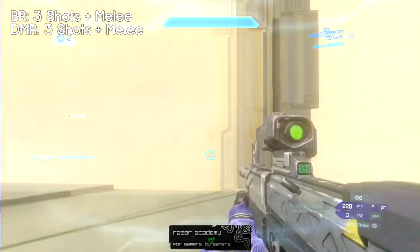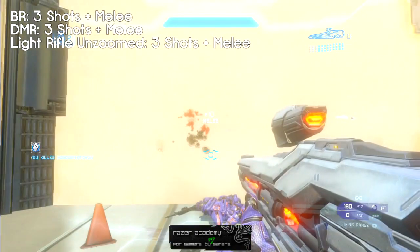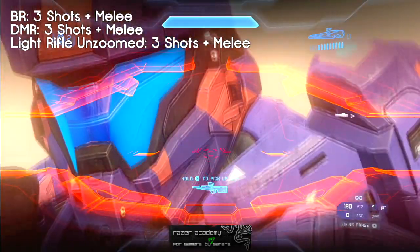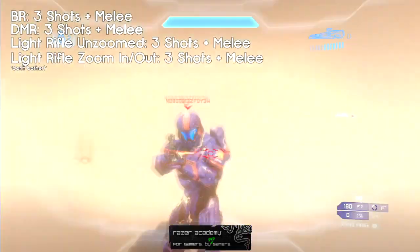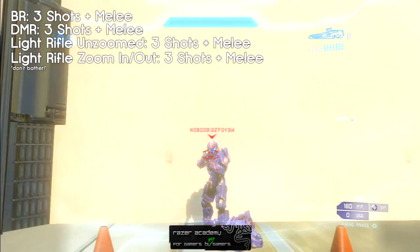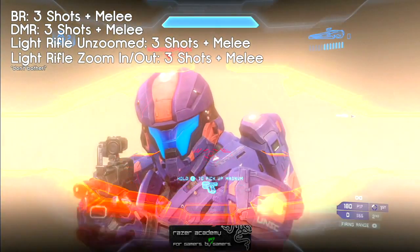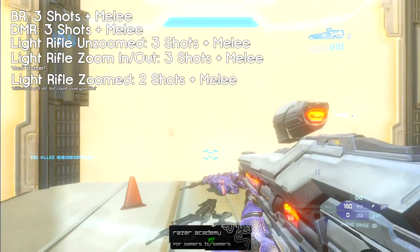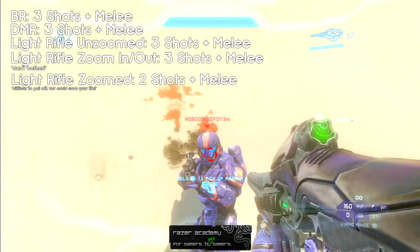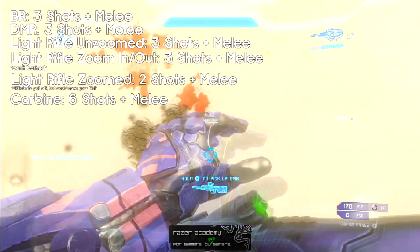Now let's look at how many shots combined with a melee it takes to down an enemy. For all rifles except the light rifle when zoomed and the carbine, it's a three-shot-then-melee kill. With the light rifle, there's another trick: zoom in, hit two shots, zoom out, then melee — and you'll get the kill. With the carbine, it's lower damage but higher rate of fire, so it takes six shots and then a melee to kill an enemy.